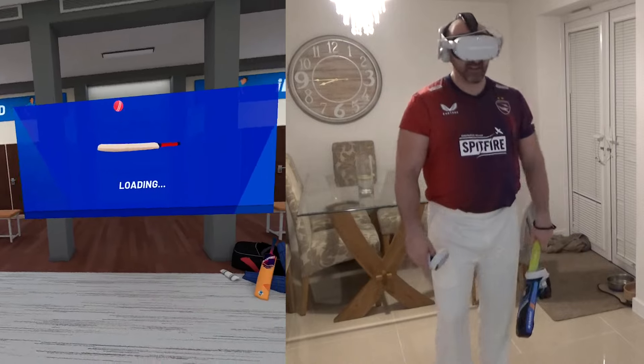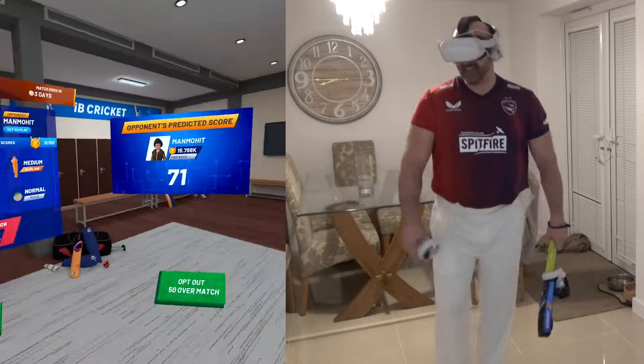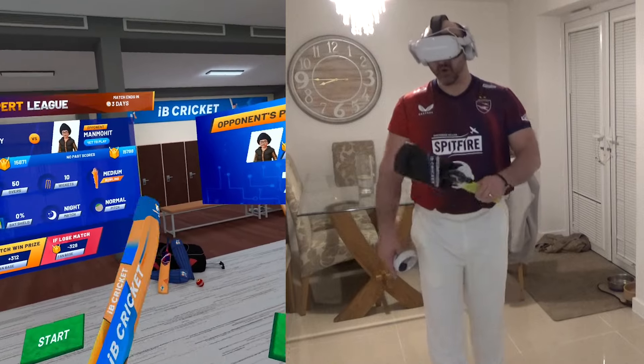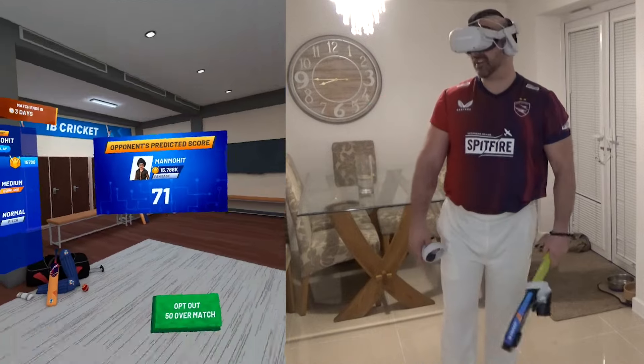Let's find out who we're playing. Today we are playing Man-Mo-Hit. Is that a word? Anyway, his predicted score is 71, so I need to score at least 150 I think. We've got a normal pitch, medium bowling, 50 overs, no back shield of course, and we're on stage number five today.